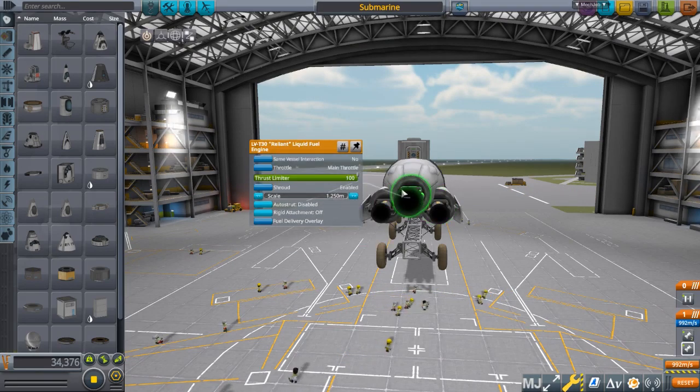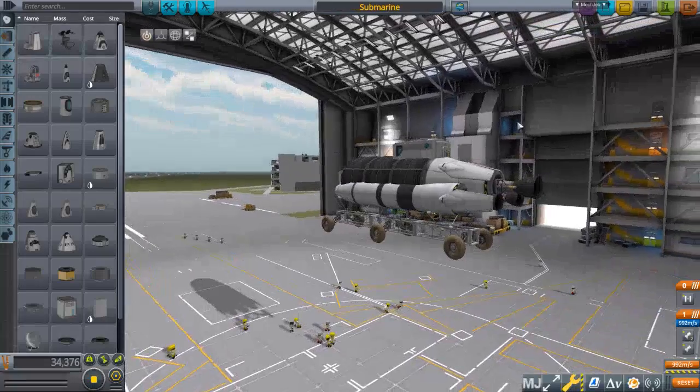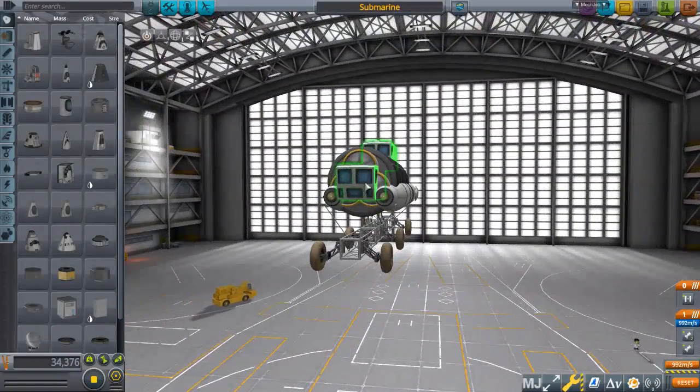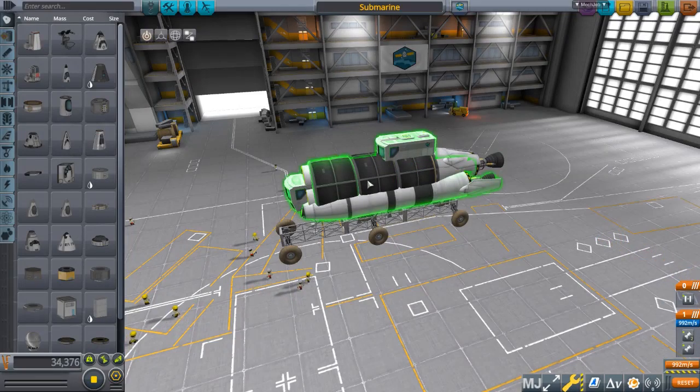The submarine itself has one main engine that does not swivel, and two side engines that do swivel, so it can actually maneuver and hopefully stay below the surface.